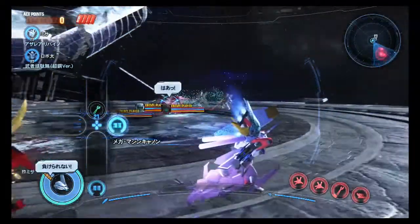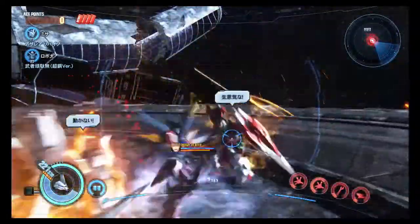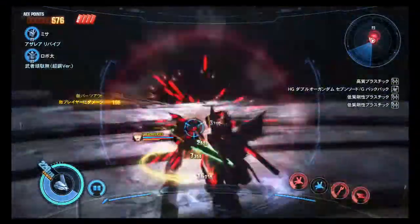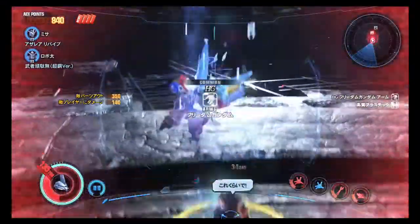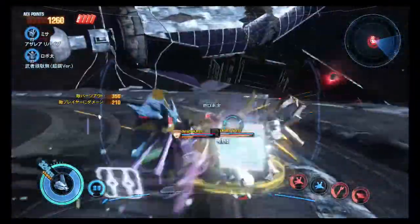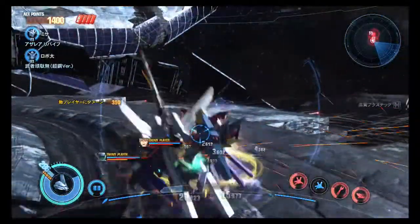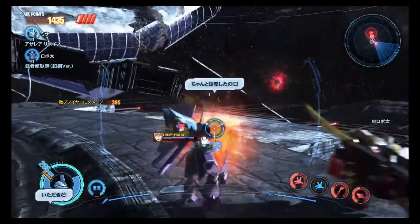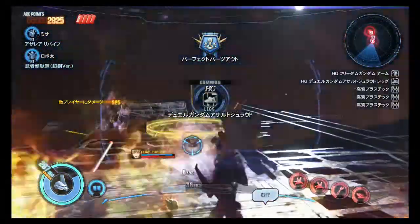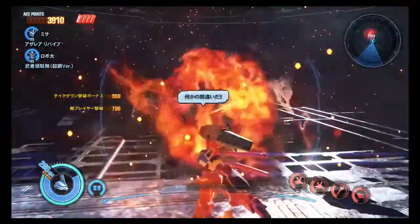Okay, well... so far, so good. Ow. Ow. Thank you, whoever did that. Strike Freedom Parts — I'm all for it. Okay, that's what that skill does — Aura Splitter, I think it is, or Force... whatever it is. GN Sword 3. It's pretty good.